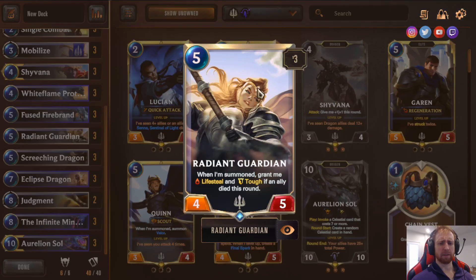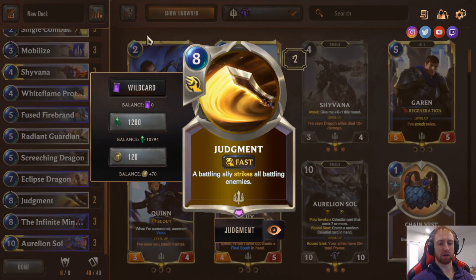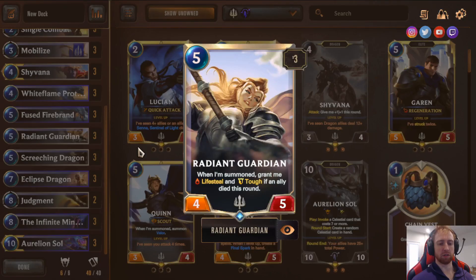Radiant Guardian — even after her nerf, she's still absolutely amazing. Phenomenal versus aggro, really good against midrange. She grants Lifesteal and Tough when someone dies this round. She can be discounted off Mobilize, coming out on turn four if you're being pressured by aggro. She's great with Judgment — if you Judgment with her and kill their whole field, you heal your whole life total back to 20. Overall, she's a hard card for opponents to deal with.